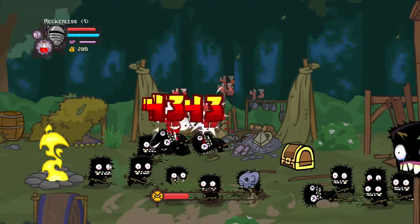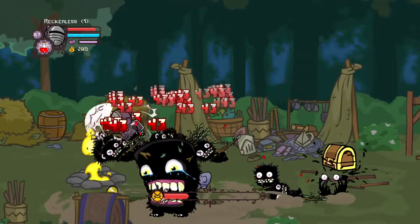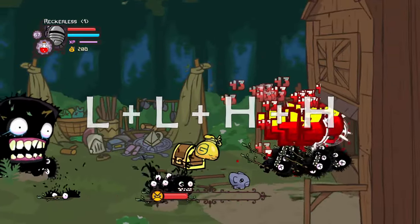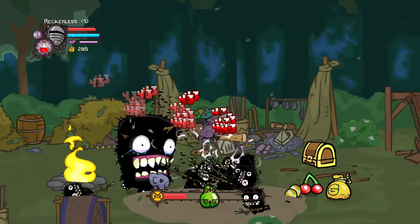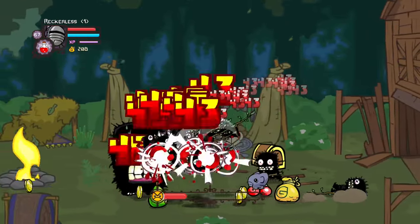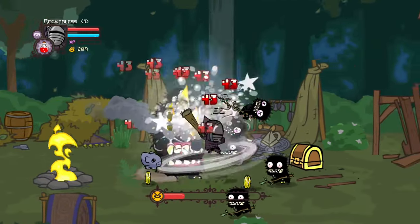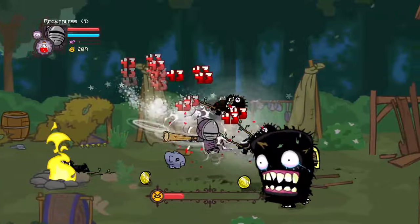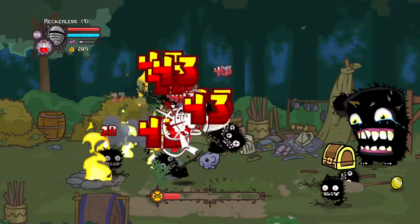You're going to want to focus all of your attention on the trolls themselves. You do this by beginning a juggle — jumping in the air and doing a light, light, heavy, heavy combination. Repeat this combination whilst moving left and right in order to keep the juggle going. You will eventually pick up more trolls in this juggle, and the more trolls in it the better, as it decreases your chances of being hit by a troll that is not in your juggle.